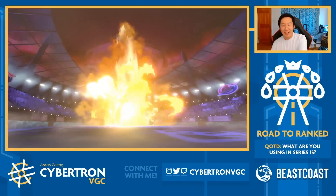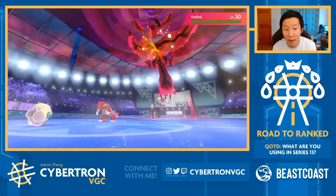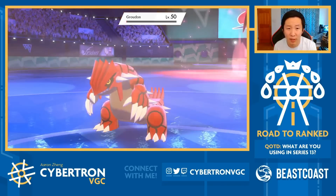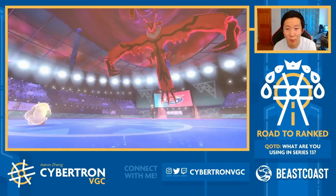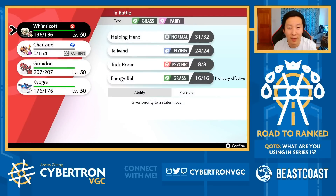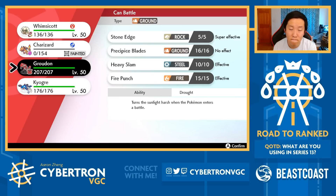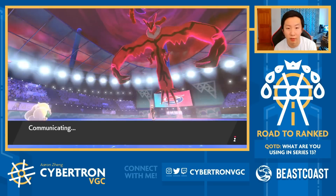I guess that's the thing with Series 13 - you can throw a Sash onto any restricted Pokémon because the sheer power is just crazy in this format. I need to respect it more as an option. I haven't really run into too many Sash restricteds that have messed me up thus far, but this is a clear example of it giving me trouble. I can Tailwind now - and I can even Trick Room. I think I'll go into Kyogre here since we've won the Weather War.